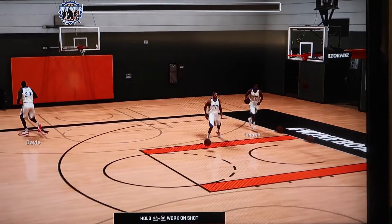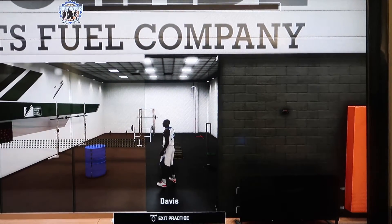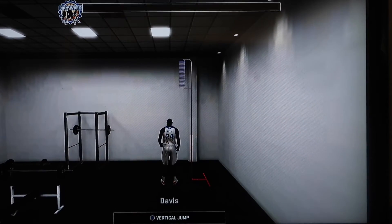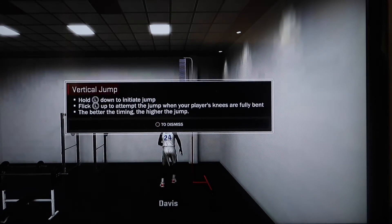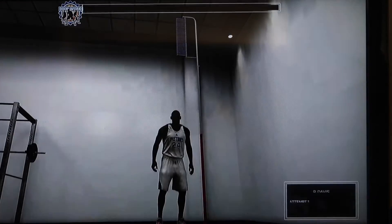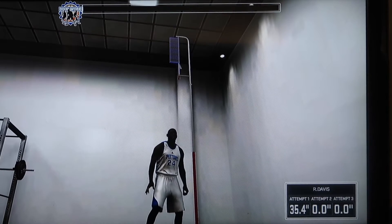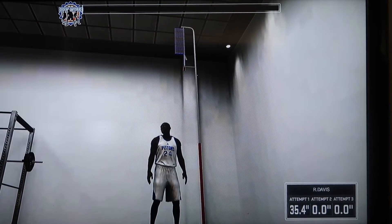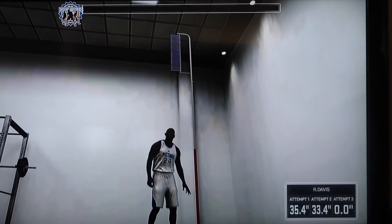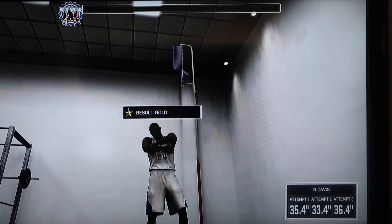Once you select No, go ahead and go to the gym — well you're already at the gym — but go ahead and go into the weight room, which is right to the right of it. I like to do the vertical jump because it's quick and easy. All you gotta do is just jump. Do this about two times and then your bar should go all the way up. And once you're doing this, they don't have to all be good — they'll pretty much give you a Good regardless.